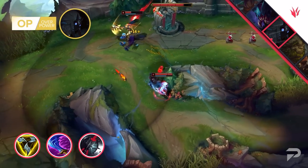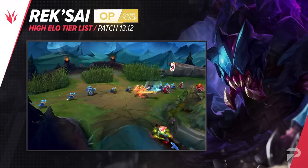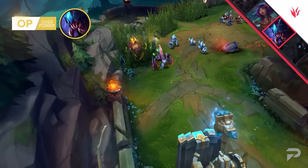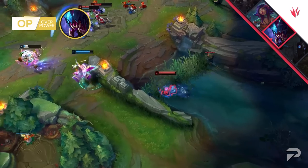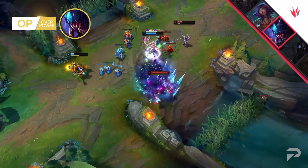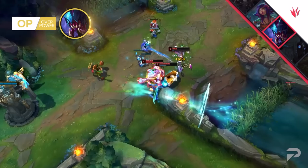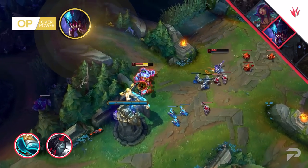Similar to this change in itemization, we have another one in store for you, and it's about Rek'Sai. She felt overall lacking as Prowler's Claw was changed, and people needed some time to adjust. Her new build and the buff from 13.11 really helped her out to reclaim old glory. She's one of the two champions that will most of the time do the same old trick: the level 3 gank. For Rek'Sai, it's a bit special. You want to tunnel into the enemy's lane from behind to deny their escape path. After you do that, it's all about your reaction to their flash. Once you're on top of them, it's most likely a done deal. As you're terrorizing the Rift, don't forget to pick up Stridebreaker and Black Cleaver to never die and yet deal crazy damage.